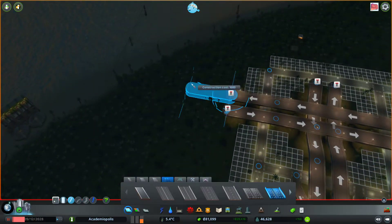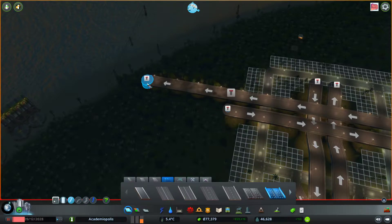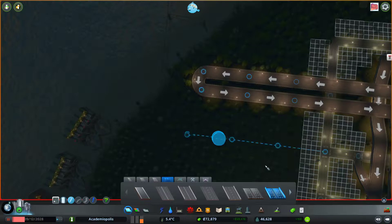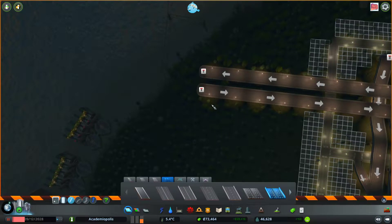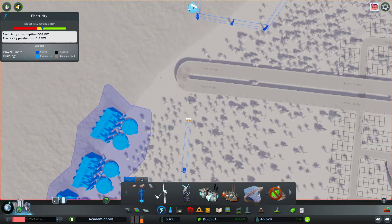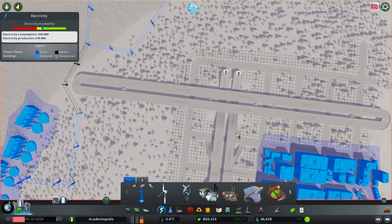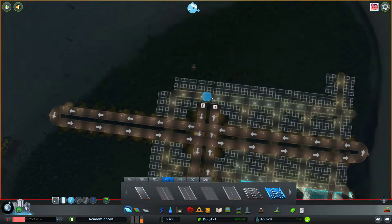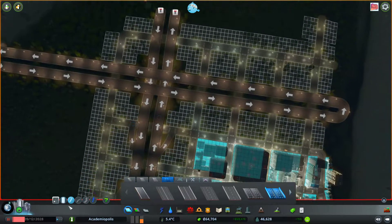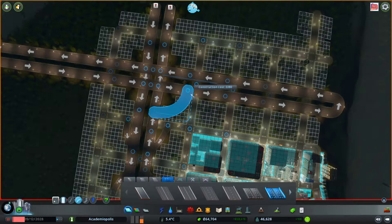And then we can take this out however many blocks we had it — I think it was to there, thereabouts. Maybe one block further. It definitely wasn't here, but I'm actually going to take it to there. And then we'll just need to connect in our power. That'll do for now. And I'm just going to extend this out to here for right now, and then this to here. Just redo this — should be nice and quick.